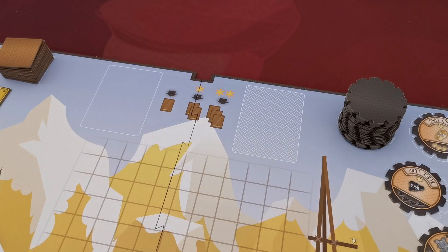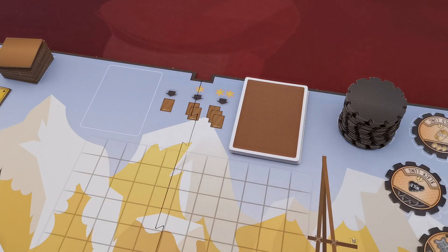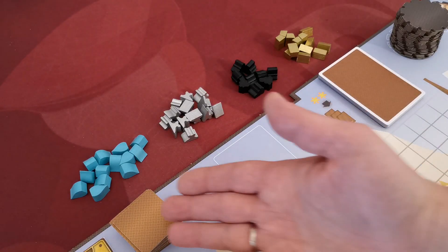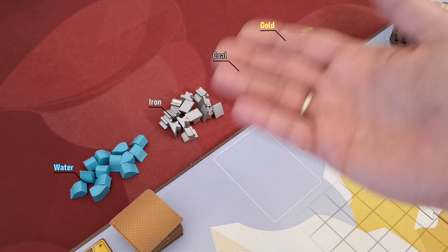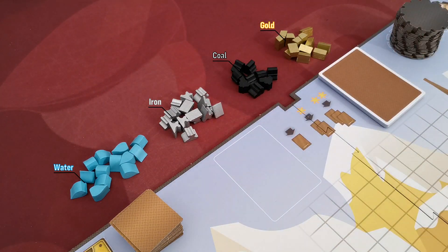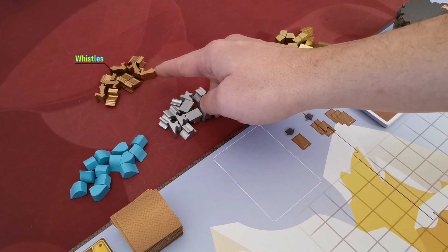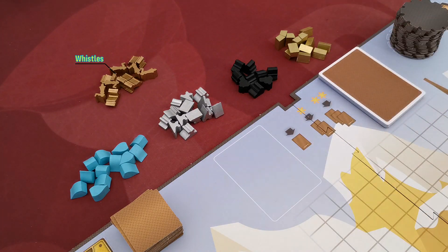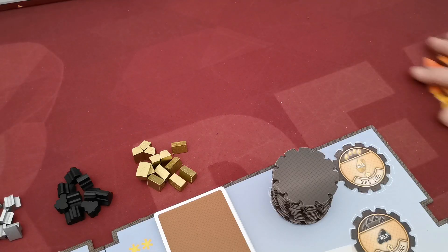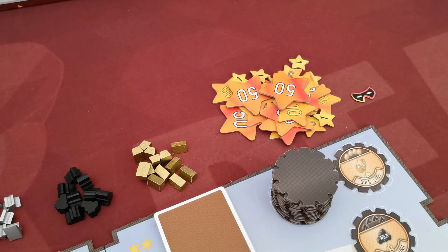This is a dedicated space for the cards of the game — shuffle all the cards and place them face down here, and this is the space for discarded cards. Next to the board, create a supply with the main resources of the game: water, iron, coal, and gold. There is also a fifth resource called whistles. Whistles are a wild resource and can be used instead of any other resource when needed. Also create a supply with the victory point stars and place the duplicator token next to the board.